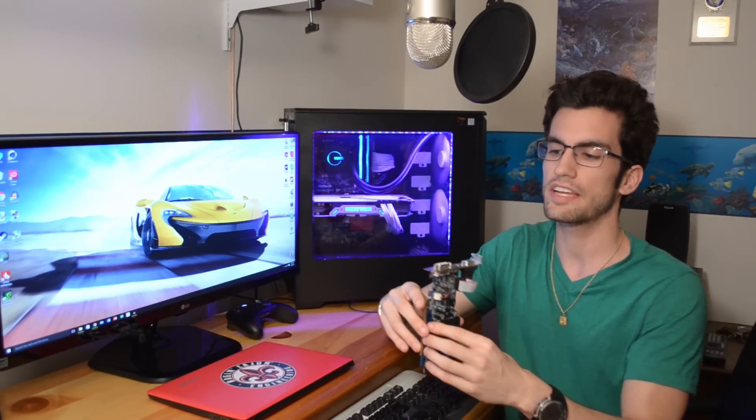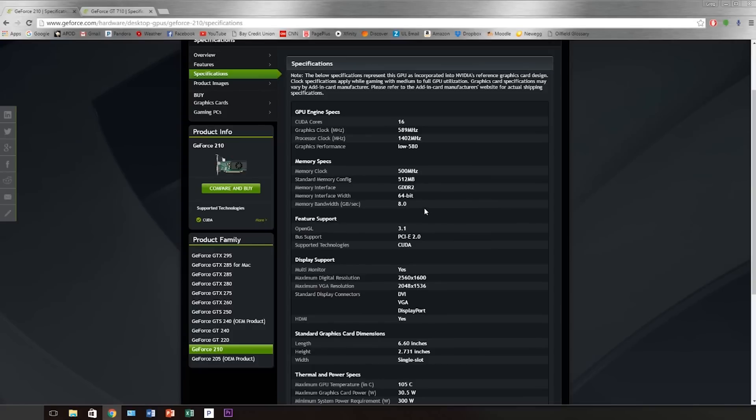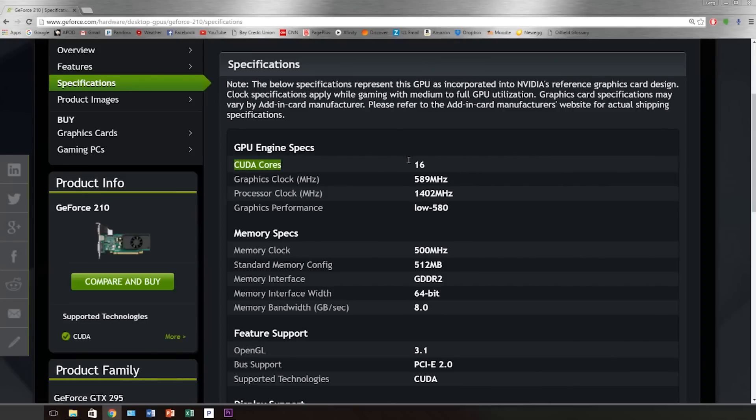Now this card is not powerful by today's standards, or even the standards during the time at which this card was released. It comes equipped with 512 MB of GDDR2 — not GDDR5 — a 64-bit memory interface, and 16, count them, 16 CUDA cores. Yeah.